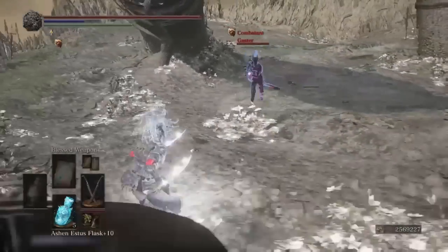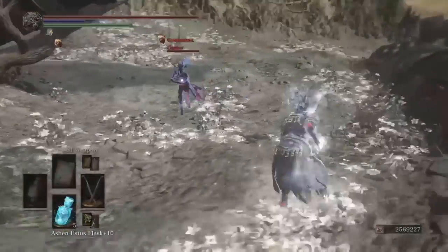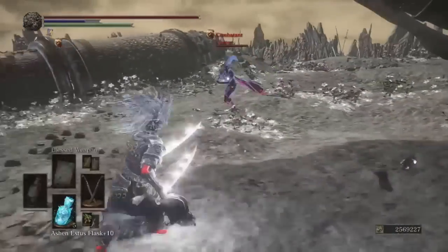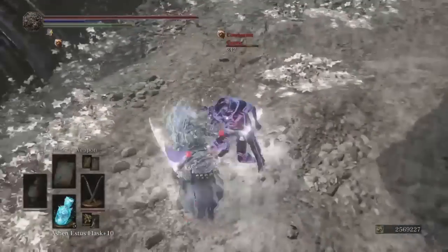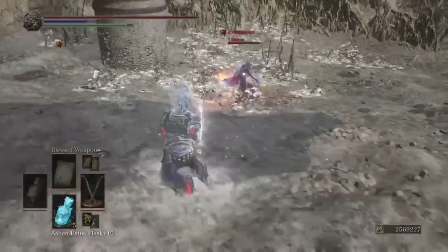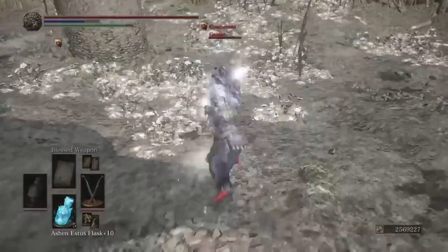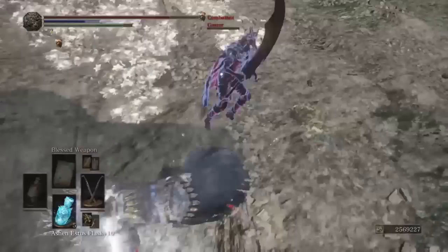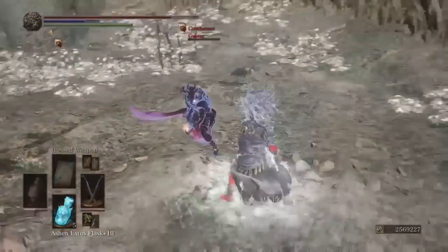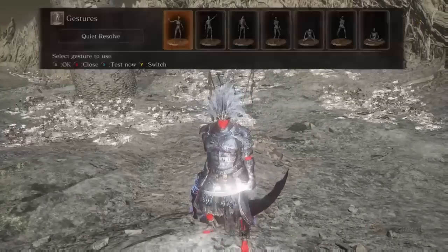You have to be careful about getting parried. The L1 combo is really effective — it's a three-hit double swing. You have your weapon art into the R2, which is a nice swing, or R2 into the weapon art. You can do R2, L2, back to R2 — there's a lot of mix-up potential. The R2 comes out pretty fast, but be careful if someone has a parry tool out. Good game — that L1 combo took him down.